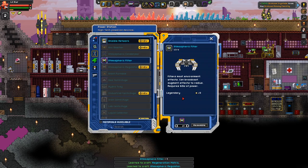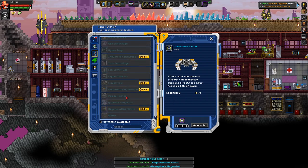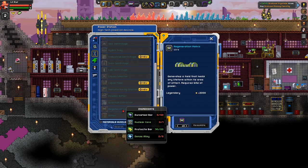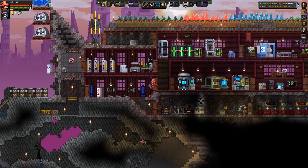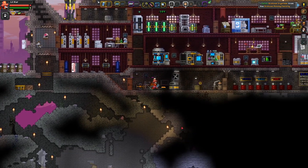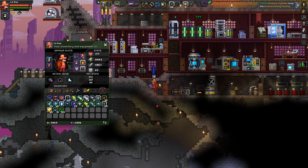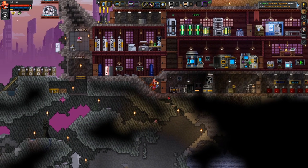Learned to craft a regeneration matrix and also the atmospheric regulator. What's a regen matrix then? Oh, it's a healing thing — requiring reasonable stuff actually. We may actually do that. Because what Grimvalian suggested is making a nuclear room, probably round here or something. I think we'll do that. I also need to eat, don't I? I think I might have to pay a visit to the milcarium.